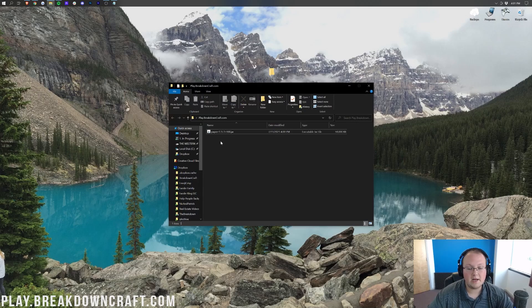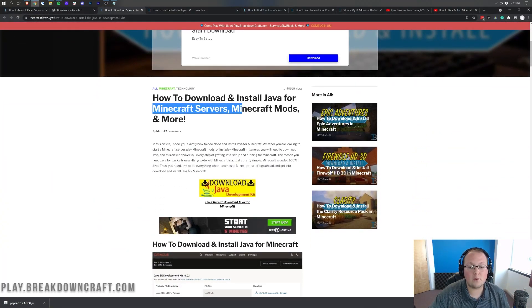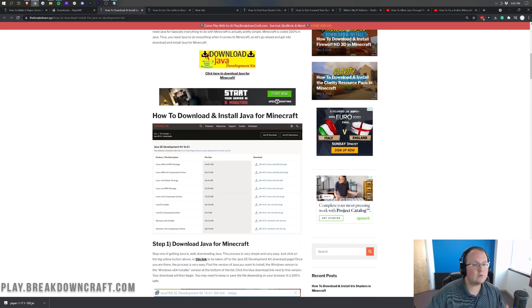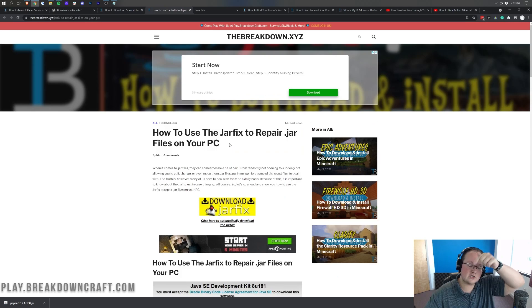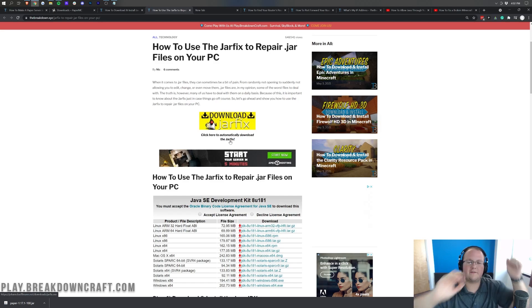To get the server started, we need to make sure Java is installed. I'd recommend installing Java because Java 16 came out recently. Unless you've already set up a 1.17 server before, you need Java — you can find the download link in the description below. It specifically shows you how to get Java 16, which you need for Paper and Minecraft servers in 1.17. Some of you may also need to run the jar fix, which is also in the description, to link your jar files back to Java.